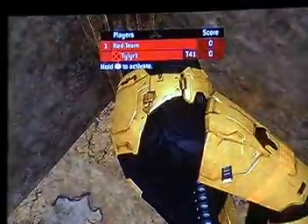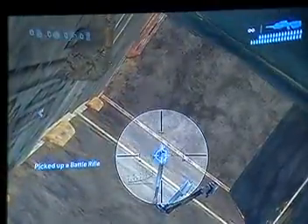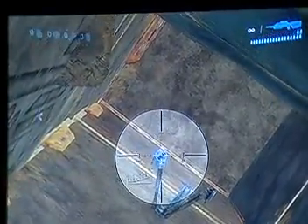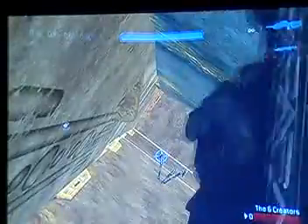Now you fall down, and blow up the gravity lift, and go to this corner, and then teabag, and you'll die, because the box is underneath the level of the sky, up in the sky where you die. So now you jump down here, there's a BR up there, now you have to shoot the turret tripod until it falls, which takes about two clips, because you do, like, no damage whatsoever.